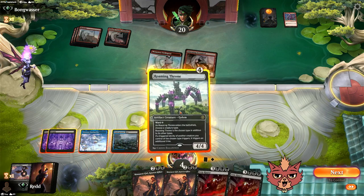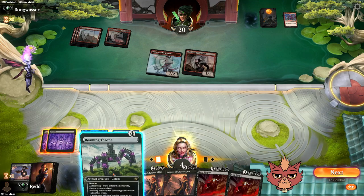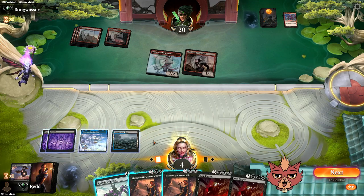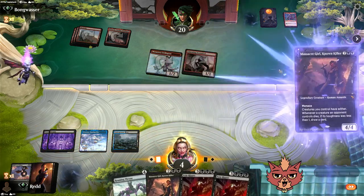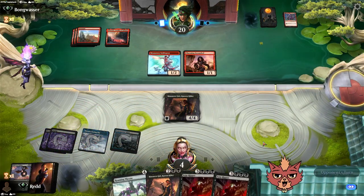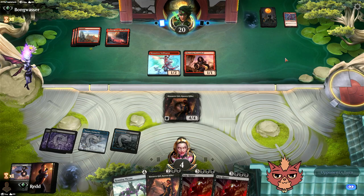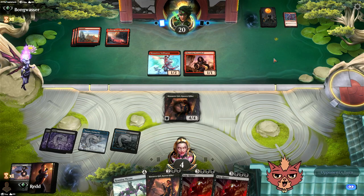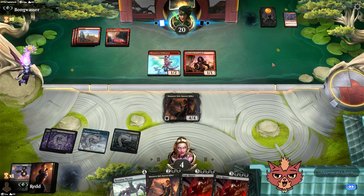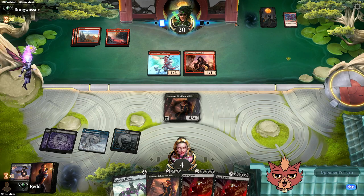Roaming Throne's ward — they swing with two. If it is Witch Stalker Frenzy, any amount of burn off the top and we're probably dead. We can't play around a Witch Stalker Frenzy that might not be there, so let's get Massacre Girl down and potentially draw more. If it's another Lightning Strike, four damage is getting through this turn anyway. We survive a Play with Fire though — survive down to one.